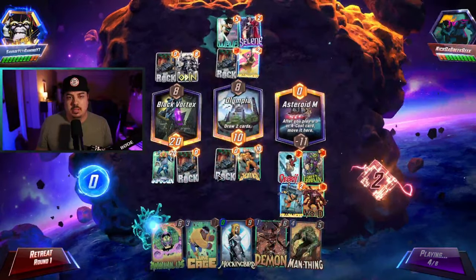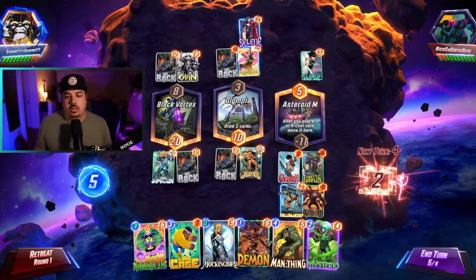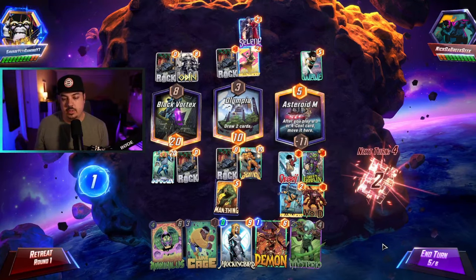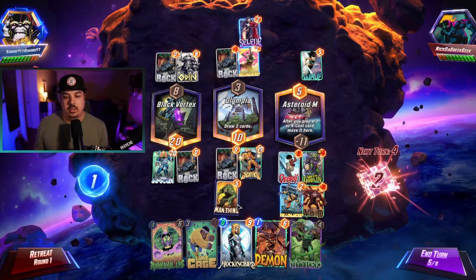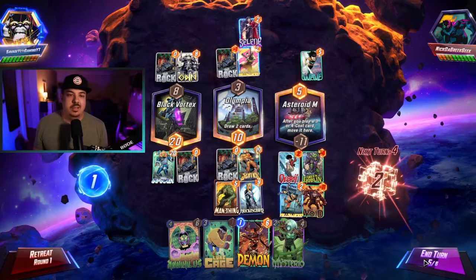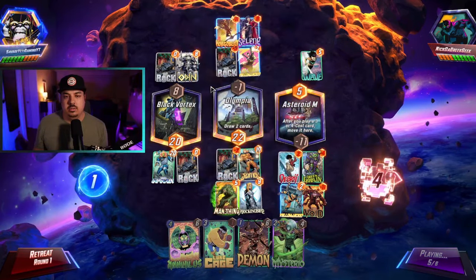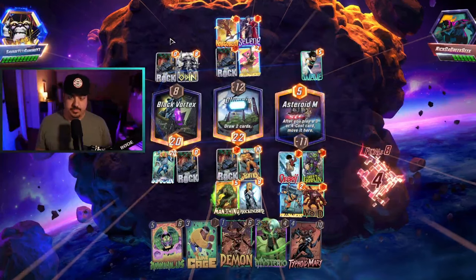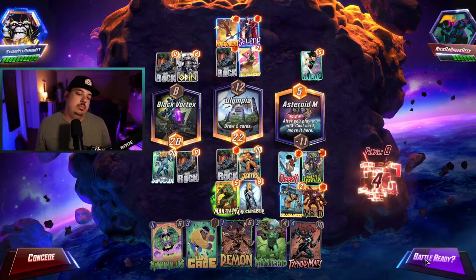He plays Luke Cage - that's not a big deal for us. Wave is going to shift over. He snapped here. I think we have to fight for these two lanes - maybe we don't even go for the Annihilist win. If he plays Annihilist now then we'll have to play Annihilist left to try to win. We could play against Annihilist right now - I kind of like that. Let's do this. He plays Hobgoblin - good thing we clogged it - and the retreat. It's good to know he's playing Hobgoblin and Green Goblin. He could be playing a Galactus list, some sort of Goblin Galactus, but we don't know.